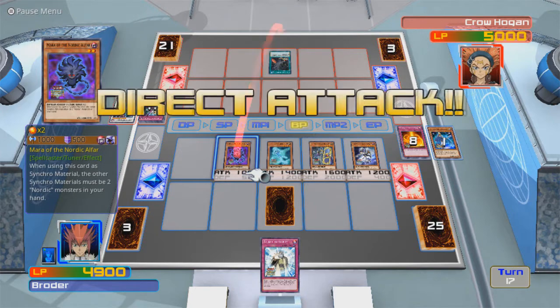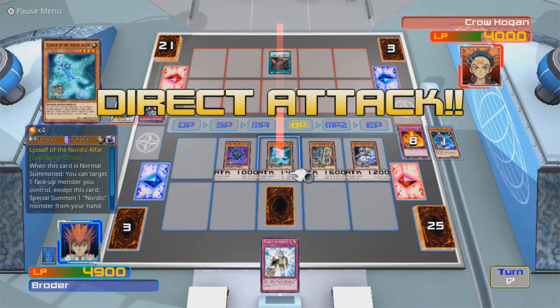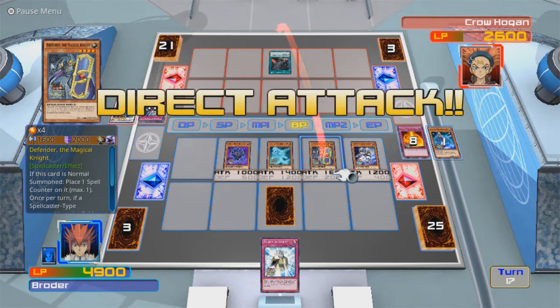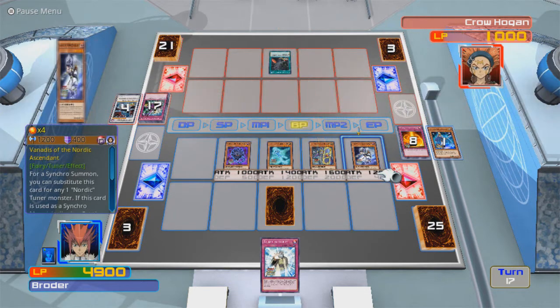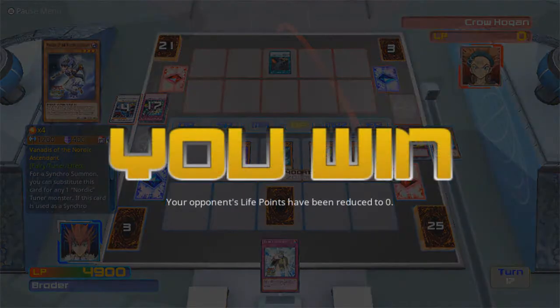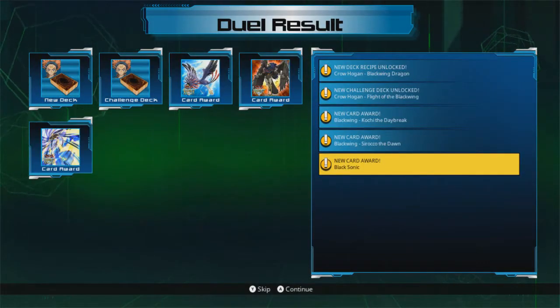It's banished. I think I have enough damage to win. Do I? Yes, I do — just by 200 points. Oh, thank God. That was a pretty long 15-minute duel. There we go — we beat Crow again.